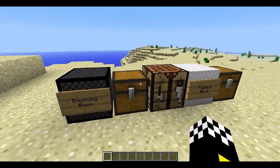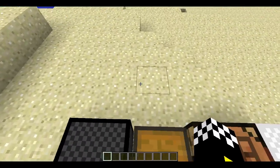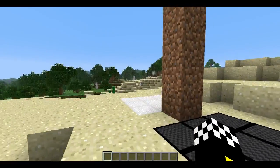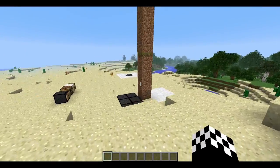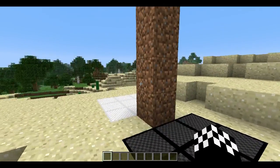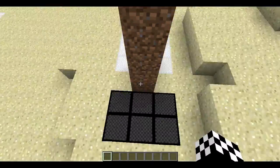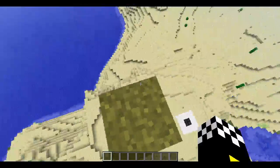As the name suggests, the bouncing block just bounces you off, just like this. According to the forum thread, it says you can jump over 32 blocks, but according to my own testing, you can actually jump over 34 blocks with the right timing. Here I create a pillar 34 blocks high, and let's jump — and miss — once more — and yeah, 34 blocks successful.